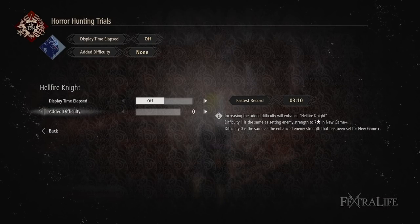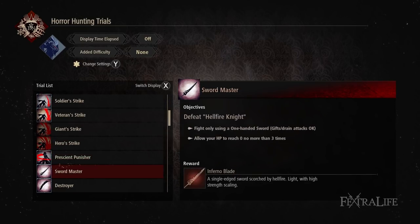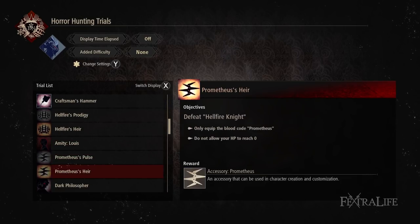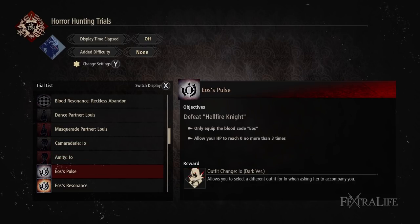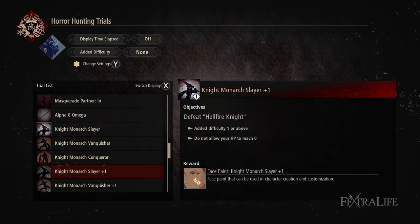Other than that, most of the rewards you gain are cosmetic — nothing super notable. You can take the difficulty all the way up to 10; the default difficulty is supposedly Enhanced NG+, and just going up to 1 puts it at NG+7. All the way up to 10 — I don't even know how hard that would be — and there's of course an achievement for beating it on that difficulty without getting hit. Good luck with that.